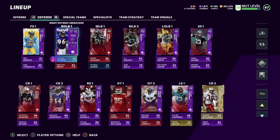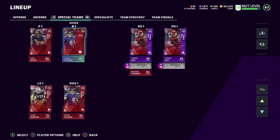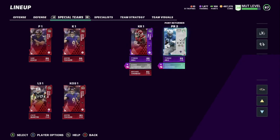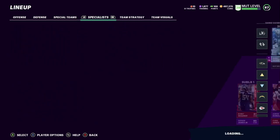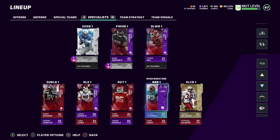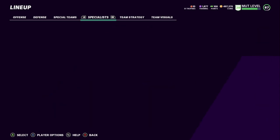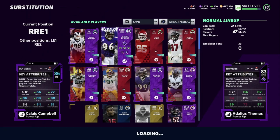For special teams, we got Sam and Justin kicking. We got Tyreek returning kicks — though I should put Barry Sanders there. I got him as the second returner. In the specialist section, Barry Sanders is the third-down back and Tyreek is the slot receiver.